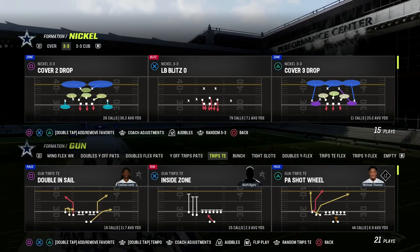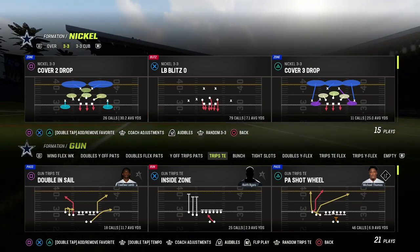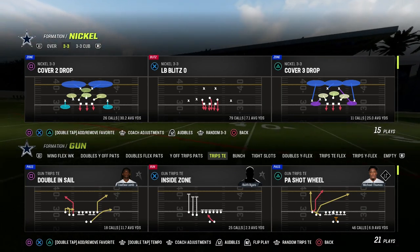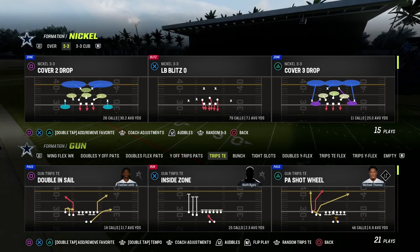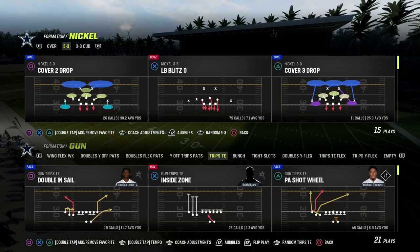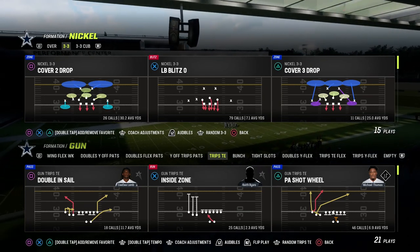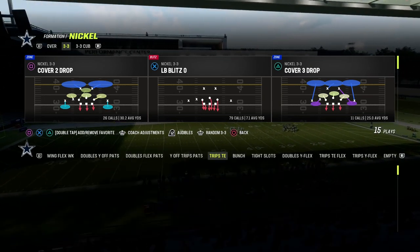In this video, I'm going to talk about the top five things that you need to have on the defensive side of the ball in order to be effective. These are keys to elite defense — some general principles that you can cross-apply to any defense in Madden 23, and actually any defense in Madden in general.